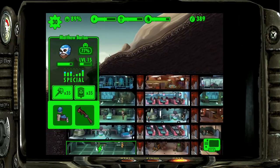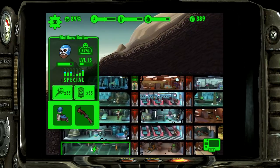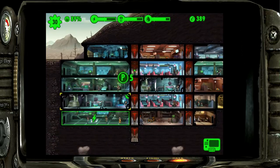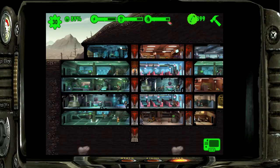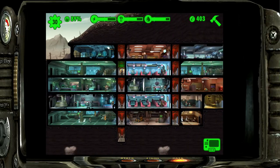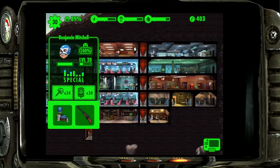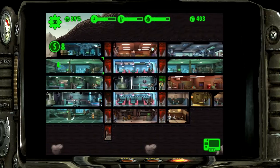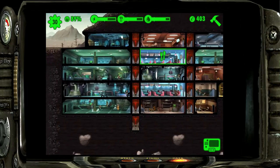Matthew's luck is super high, so we really like this guy. His best stat is perception, so we'll put him in the water plant to keep him happy. Benjamin Mitchell is on a coffee break - his strength is really high, so we can put him in the power plant to make it produce a lot quicker.